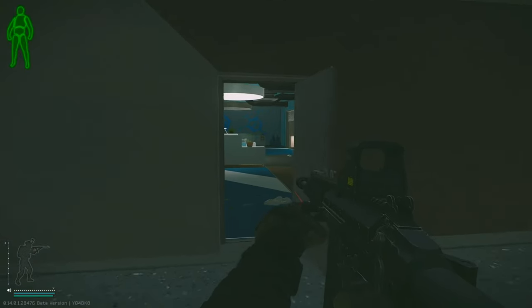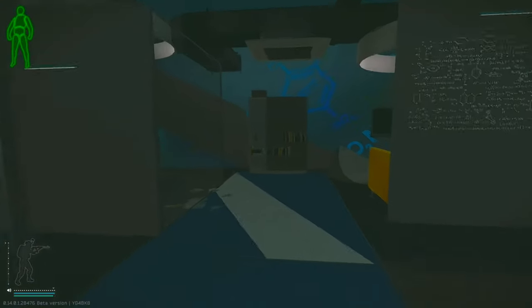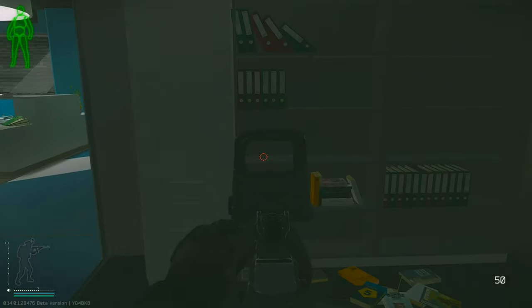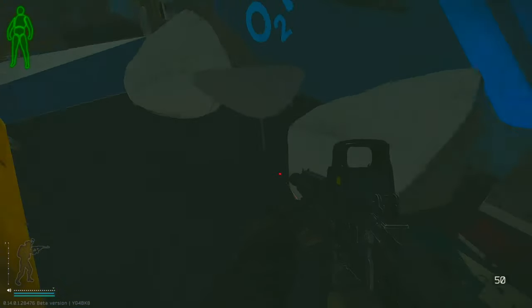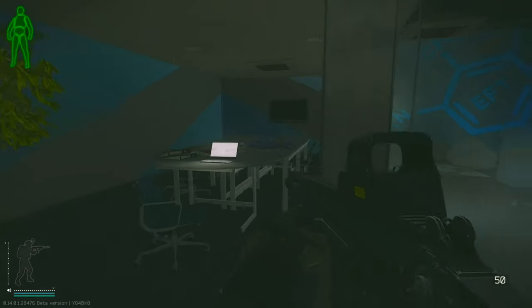Inside admin office, or intel office, there are a couple shelves with spawns — you can find a bitcoin here, intel, and then three rare spawns on the ground. In these shelves there's a rare spawn, and then the last one on the table.